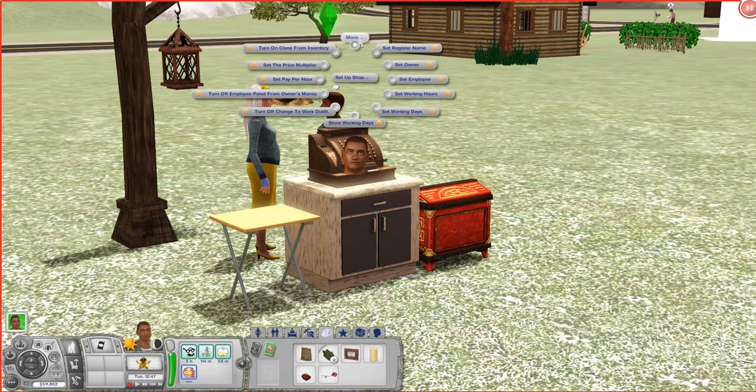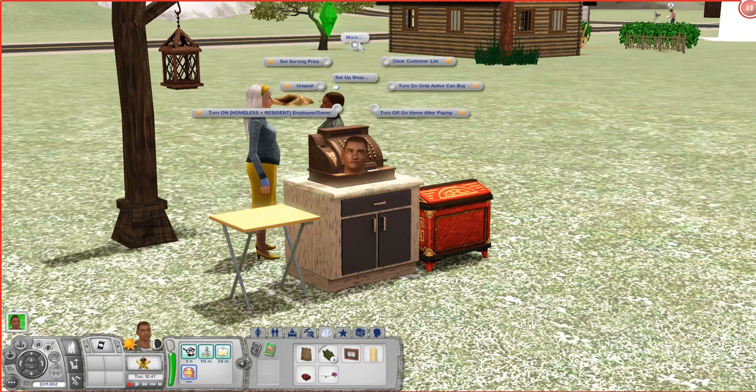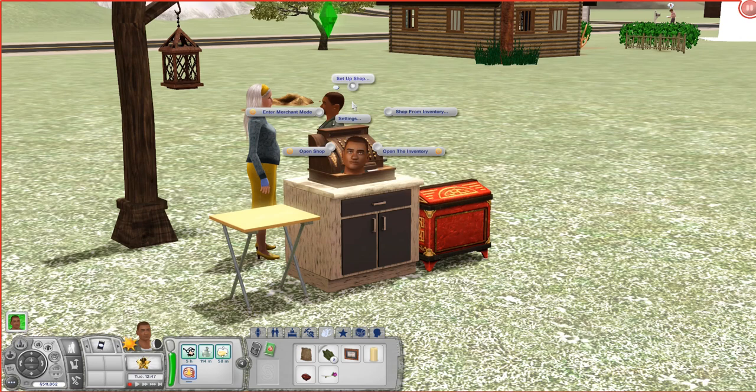What else did I add? In this new version, if you want to hire an out-of-town or homeless sim to be your owner or employee, you can do that. If you don't want to, you can have this off — I don't usually care for homeless sims so I have that off. But you can select it so homeless sims can be your employees if you want.